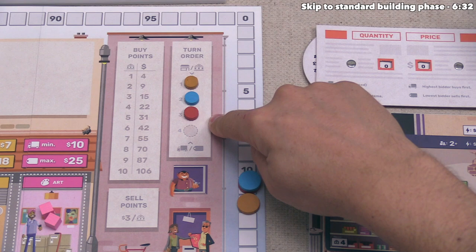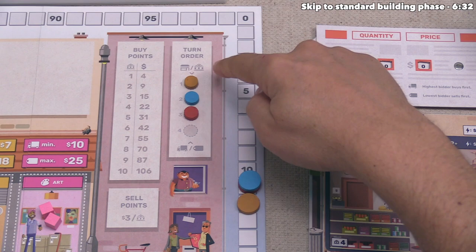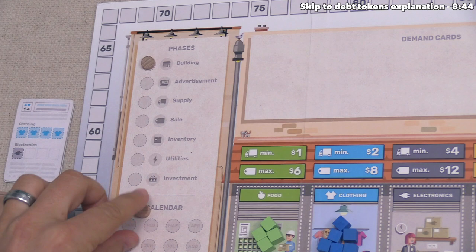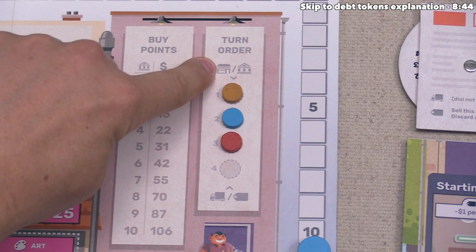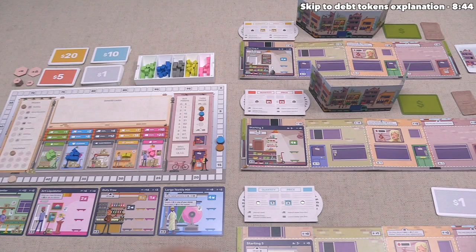The importance of turn order varies by round — sometimes it's better to be last versus first. You can see icons on the top and bottom of the track that indicate when order matters, and I'll explain those as we reach them. The building icon appears at the top of the turn order track, meaning for the building phase we go from first player to second and third in order. That means the orange player acts first.